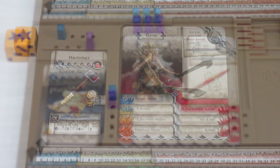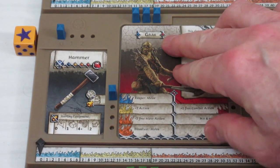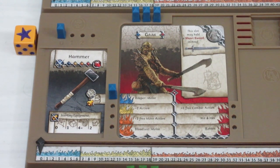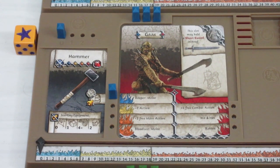Let's take a look at our next guest star. Next up we have the brutal Gar. We started him out with a hammer — hammers, of course, can take down fatties. He has Reaper Melee, which means if he scores at least one melee hit, he gets to do one bonus extra hit against any enemy. So if he does one damage, he gets to do two damage, effectively killing one extra walker with that ability.